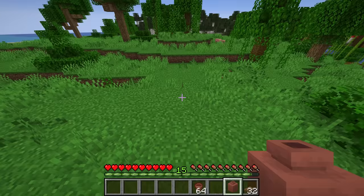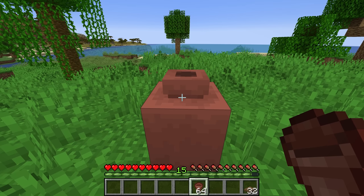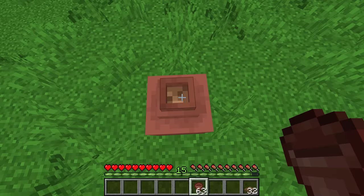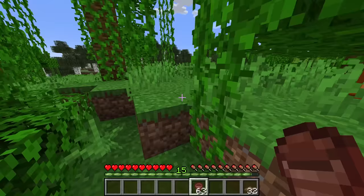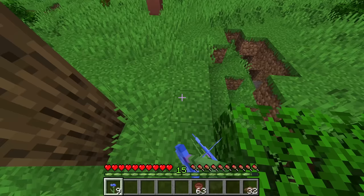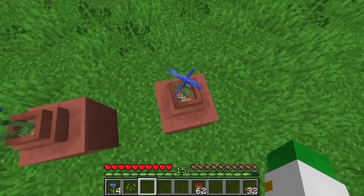Another cool trick is to combine the flower pot and the decorated pot. Place down the decorated pot and then place a flower pot on top of it — it slightly changes the texture and creates a double pot effect. This isn't a specific feature but rather the fact that you can put anything on top of pots. It still works as a flower pot, so you could put cornflowers inside and basically make a giant pot, which is a really cool build trick.